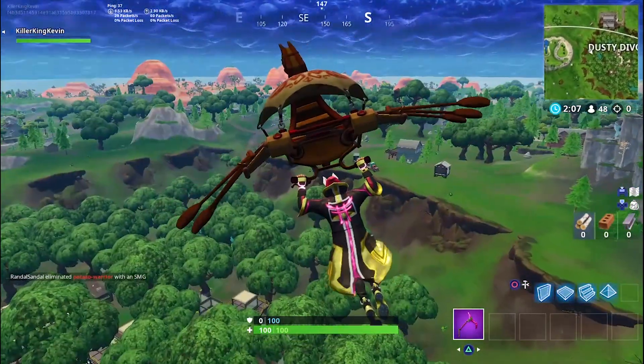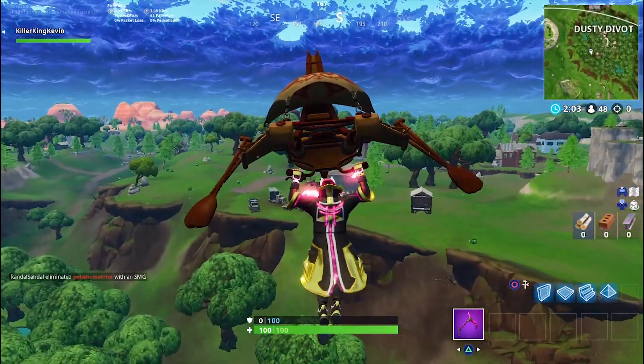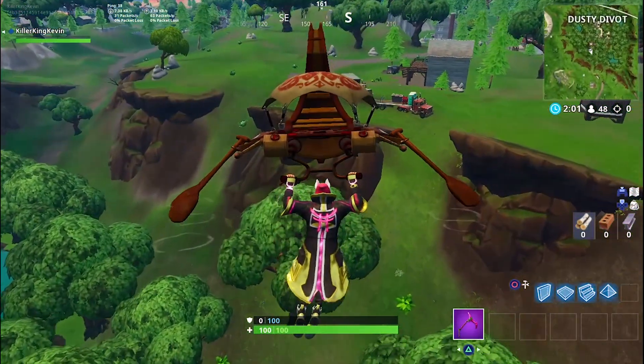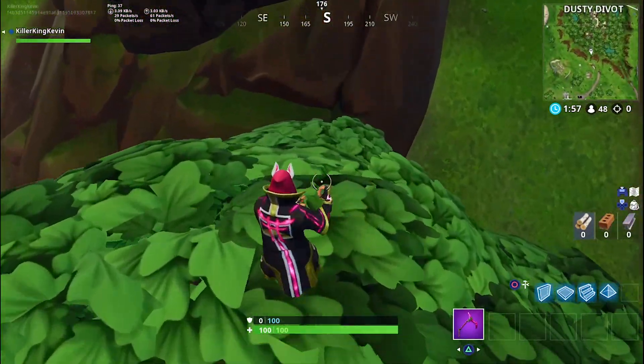Right now I'm heading towards Dusty Divot because the circle's there. I'm not going to stay too close to the edge because hopefully the circle's on me — if I stay at the edge it might not be. I'm just going to land at this tree. You don't need to land on a tree, just land anywhere, but try to stay safe where not many people can see you.